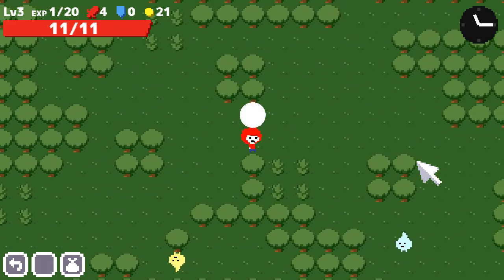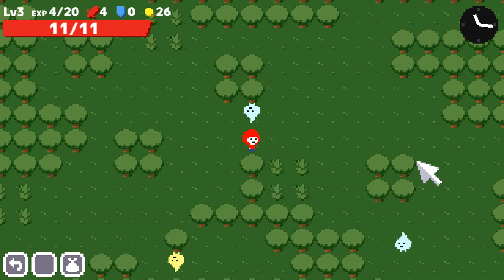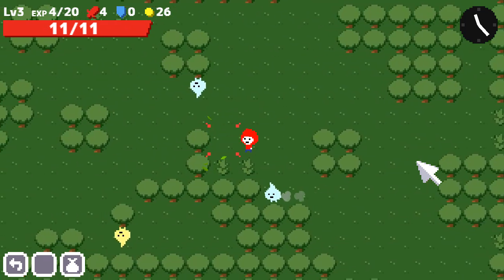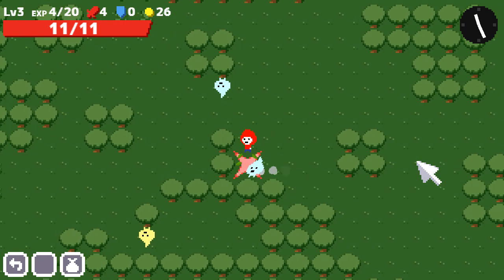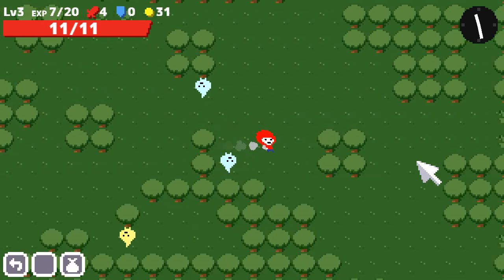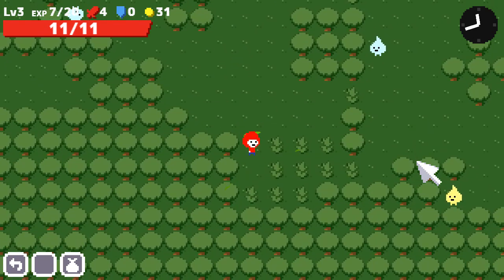More guys to kill. Dealt four damage and this guy dies — they only had four hit points. Before, it took two hits because I could only hit for three, but now I can one-shot these little blue guys. You can chop this stuff down, and sometimes there's money or different things you can find in the grass.